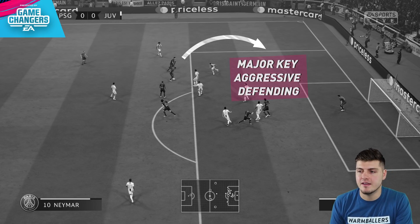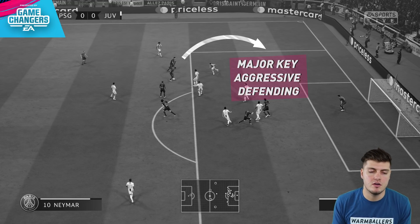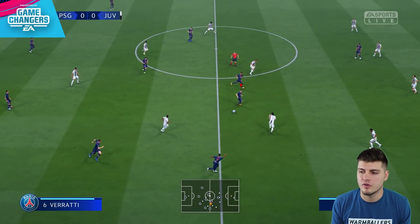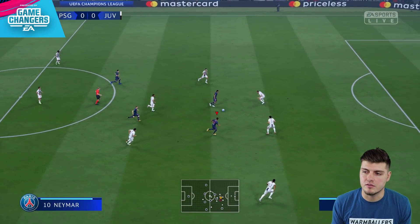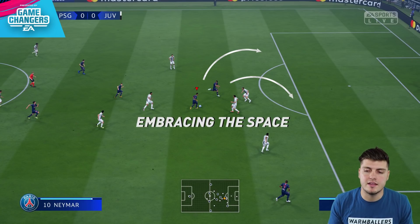I just feel like people start to get a little more antsy and they use their players more manually — they take gambles, they take risks — which means there's an opportunity for you to go ahead and get in behind. As you can see in this freeze frame, major key: aggressive defending. I can see that my opponent is rushing defenders at me, which then allows space for either a pass, a skill move, or some variation of a flick. And that's when highlights happen. In the last freeze frame, it's all about embracing the space. I've got a runner — he's going to open up some space — and I can tell that the other center back is a little bit out of position, so I have the ability to take that space with a skill move.